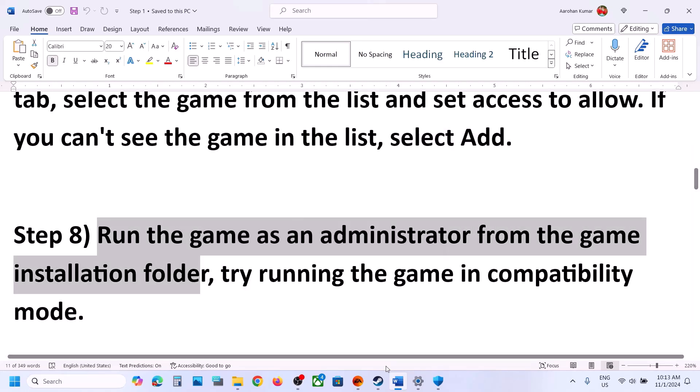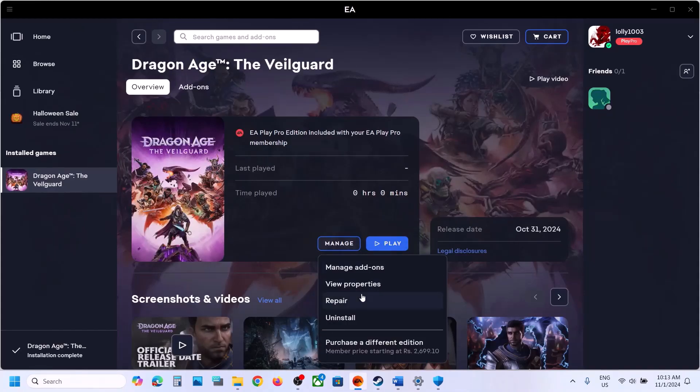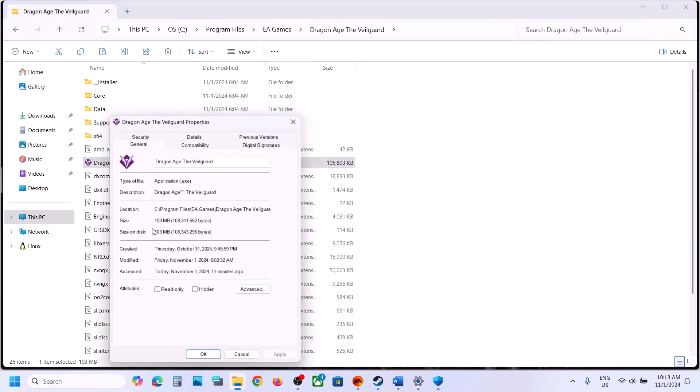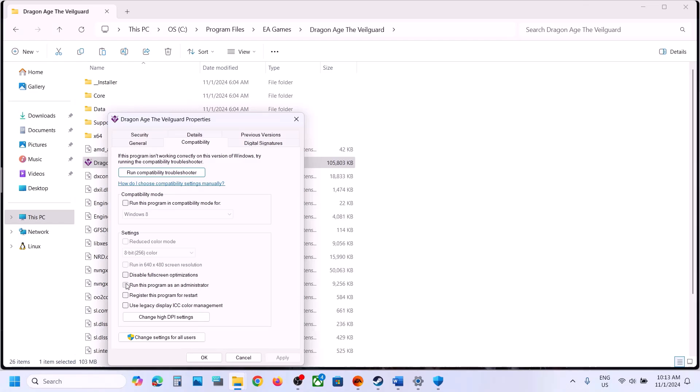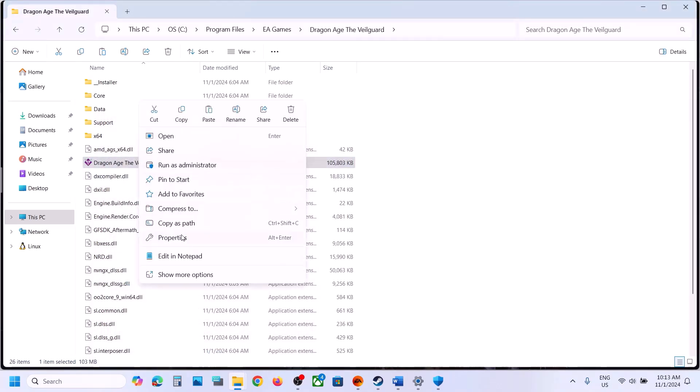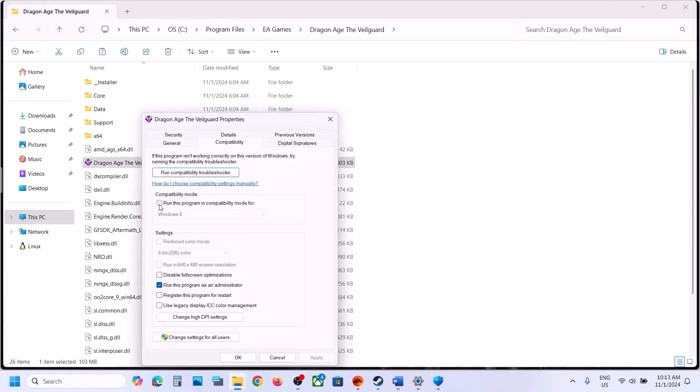The next step is to run the game as administrator. Go to the game installation folder, right-click the game exe, select Properties, go to the Compatibility tab, and check Run This Program as an Administrator. Click Apply, then OK, and launch the game. If that does not work, go back to Properties and this time select Windows 8 compatibility mode, click Apply and OK. Still not working? Uncheck that box, go back to Properties, and check Disable Full Screen Optimizations, then Apply and OK.